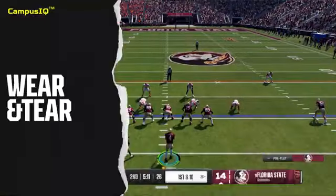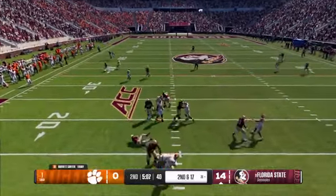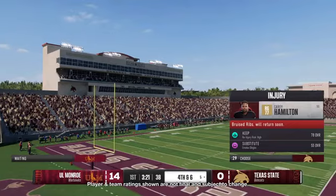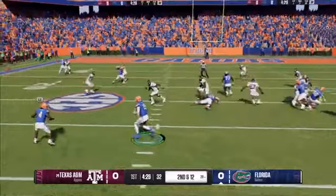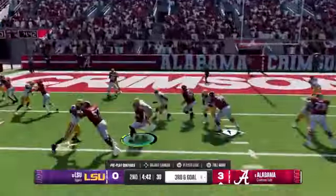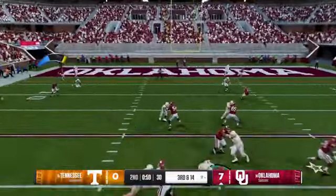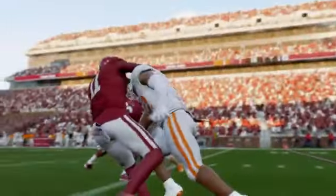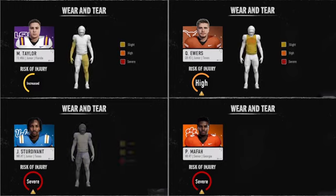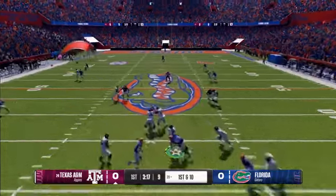Let's get into it. The new wear and tear system changes how you approach every snap. Wear and tear is a progressive player health system that prioritizes strategic substitutions and diverse play calling to keep your players healthy. With wear and tear, every hit matters, but not all hits have the same impact — a single hit like a blow to a quarterback's throwing arm can change everything, just like it can in real life. Every hit scales differently and will have unique effects on a player's performance as damage and fatigue add up over the course of a game.